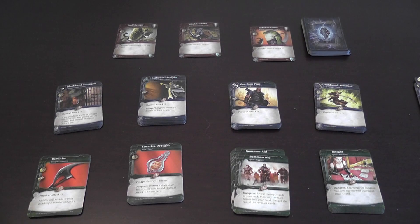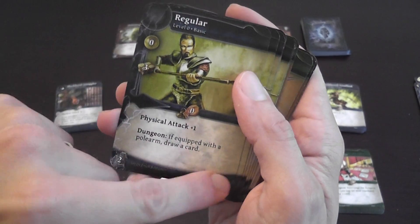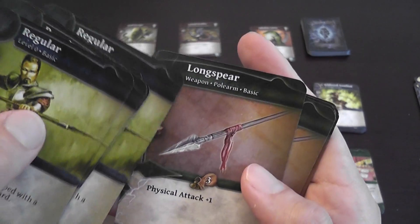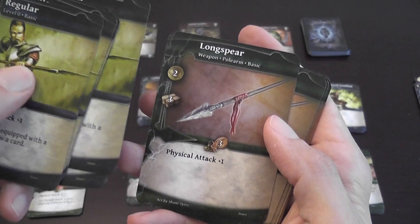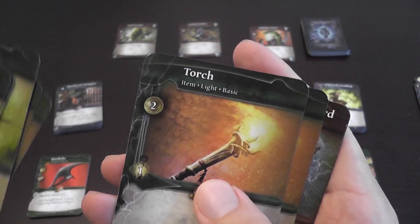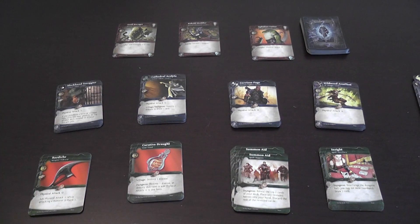Each player starts with a deck containing four types of cards belonging to three categories: Regulars, which are heroes with a blue border and are level-zero basic heroes; Weapons, which can be used only when equipped to a hero; and Items such as the torch. Each player uses a hand of six cards. At the beginning of your turn you choose what to do, and you can do one and only one of several things.